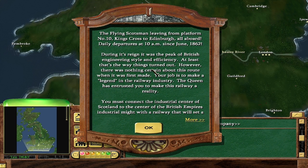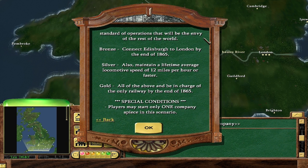Alright folks, so here we are — the Flying Scotsman. Definitely on the British Isles this time. The Flying Scotsman, leaving from platform number 10, King's Cross to Edinburgh, all aboard. Daily departures 10am since June 1862. During its reign it was the peak of British Engineering's style and efficiency. Your job is to make a legend in the railroad industry. The Queen has entrusted you to conduct the industrial centre of Scotland to the centre of the British Empire's industrial might — with a railway that will set a standard of operations that will be the envy of the world.